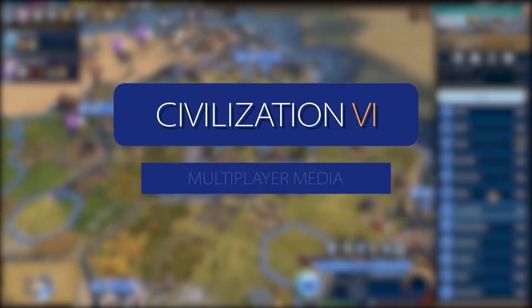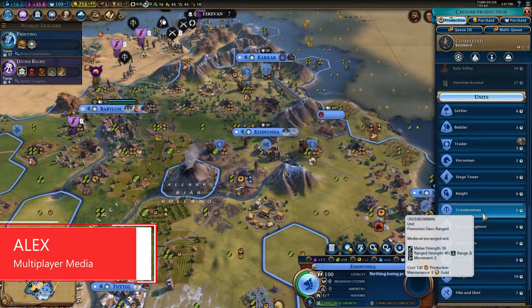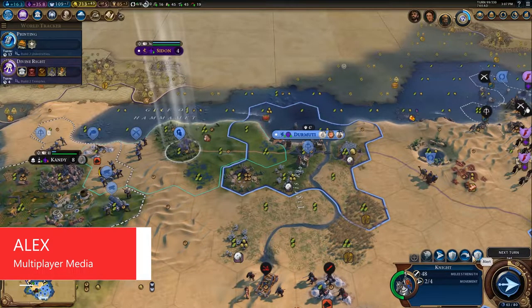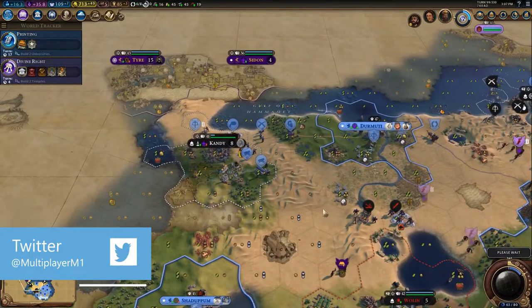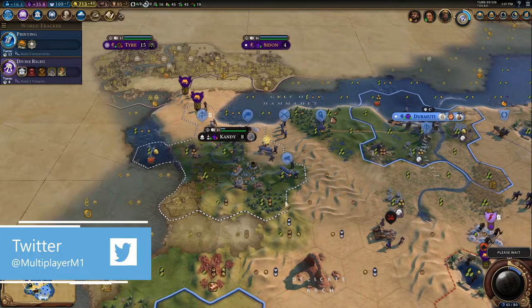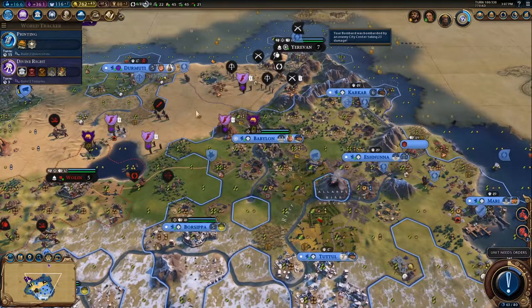Hey everyone, my name is Alex and welcome to another Civilization VI video. In today's video we are going to be doing a strategy guide to Babylon. This should be useful no matter what difficulty you play on, but definitely on those lower difficulties. If you can get this mastered on anything from Emperor below you will be laughing and will have a pretty good chance at winning a domination victory, especially on King. The core bits of it will also be good for people playing on deity.